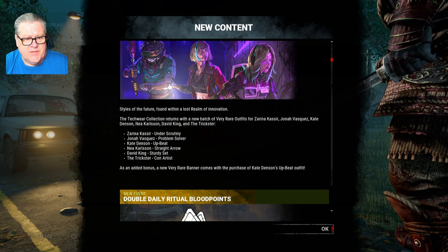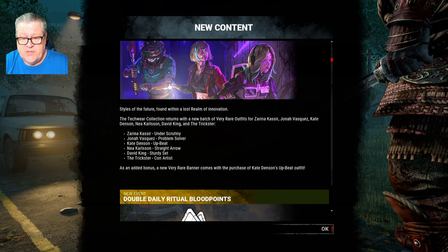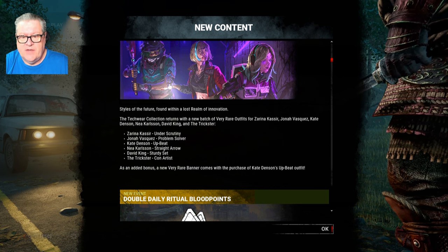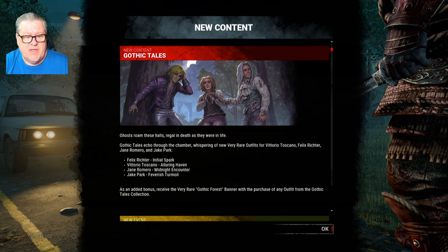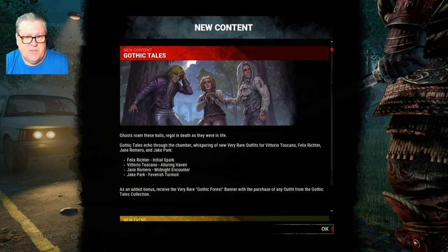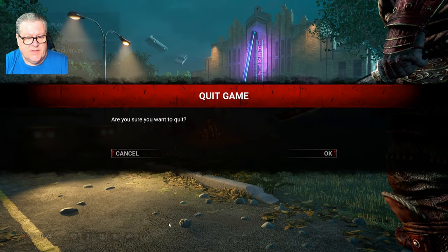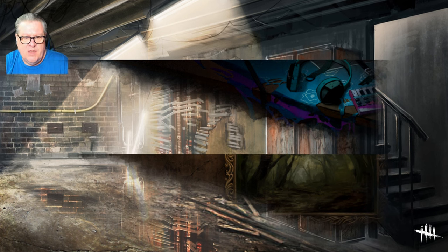I noticed here in the in-game news that as an added bonus, a new very rare banner comes with the purchase of Kate Denson's upbeat outfit. I'm not sure if that was there upon release, because I know there were a lot of questions surrounding that on Twitter — I don't know if people just didn't see it, or if they added it to the news blurb later. But it clearly says on both sections of the cosmetic releases that the very rare Gothic Forest banner will come with the purchase of any outfit from the Gothic Tales collection. I like that they're making it clear what the expectation is to earn these things.